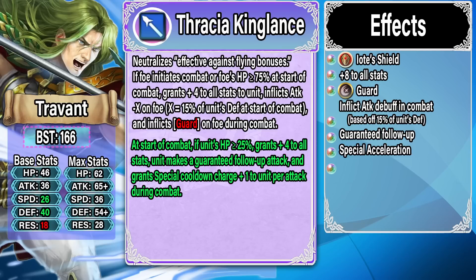Let's talk about Travant's refine — Thracia King Lance. What this does is give you Iote's Shield, which is really nice for removing the flying weakness. Then if the foe initiates combat or the foe's HP is greater than or equal to 75, he gets plus four to all stats, inflicts Attack minus X on the foe where X equals 15% of his Defense at start of combat, and inflicts Guard on the foe during combat. Melee flyers have definitely made a comeback thanks to Guard Bearing 4.